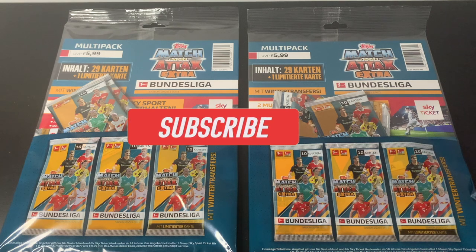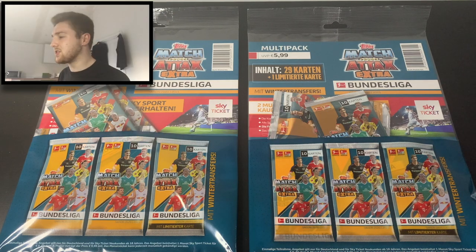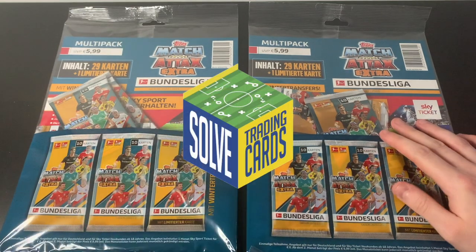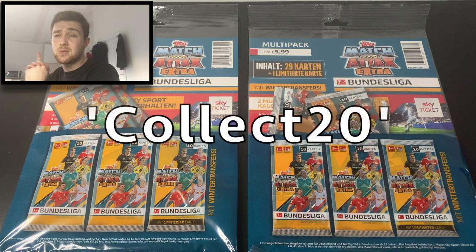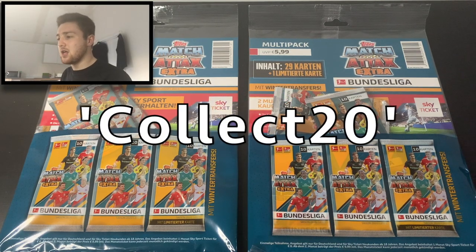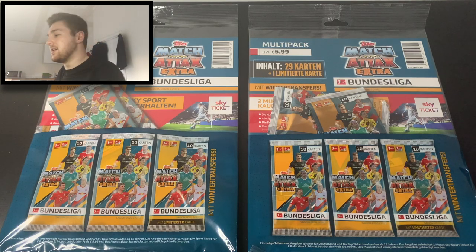Please make sure to subscribe to the channel — the support recently has been fantastic, so it'd be great to see those numbers continuing to go north. Also, remember you can get 20% off at Self Collectibles if you use the code COLLECT20 on all individual card orders. There's still Match Attax Drennan XL and various other UK card releases available.